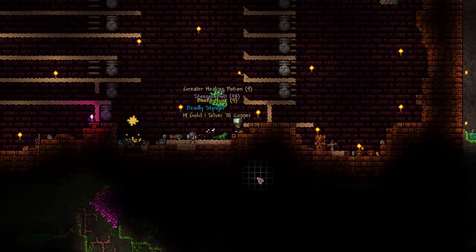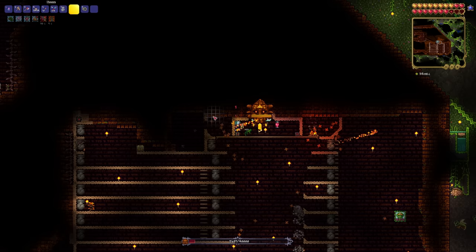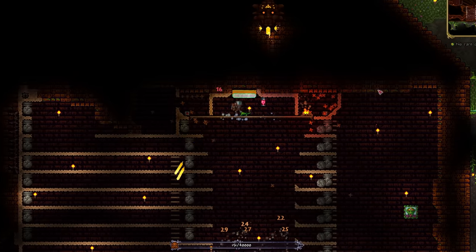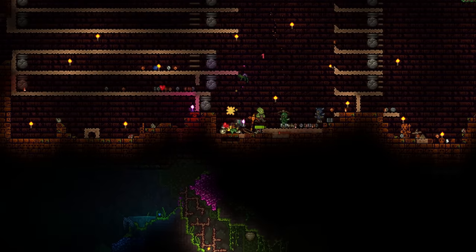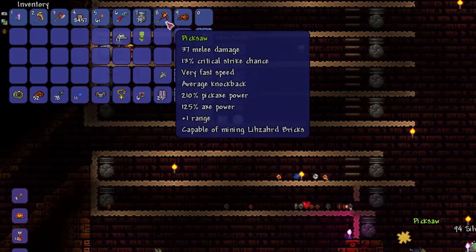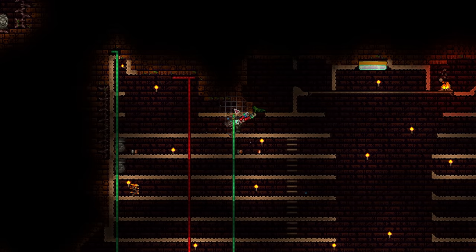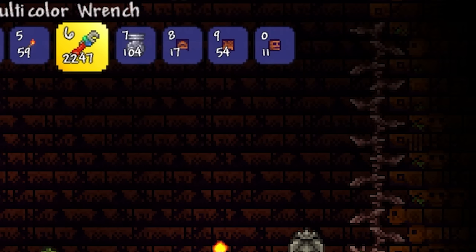The unfortunate part is that Golem doesn't drop the much-needed Picksaw, so I rinse and repeat. On the third attempt, Golem randomly despawns mid-fight, meaning I have to farm lizards for more power cells. All in all, I have to go through the process of killing Golem and farming cells until the Picksaw is finally dropped by the 6th Golem killed. With it finally in my possession, I raid the temple and come out with a haul of super dart traps, spear traps, and most importantly, spiky ball traps.